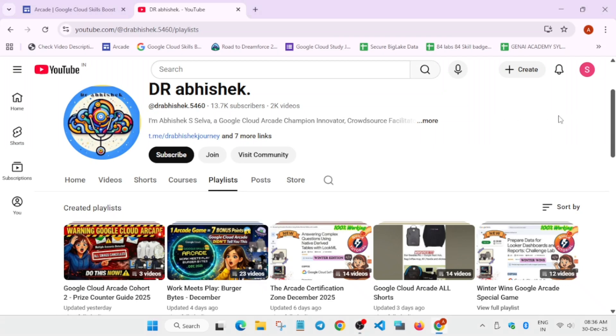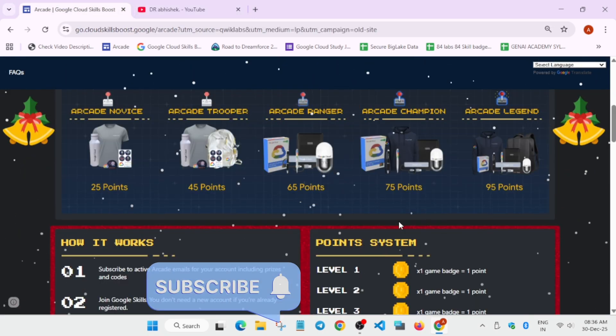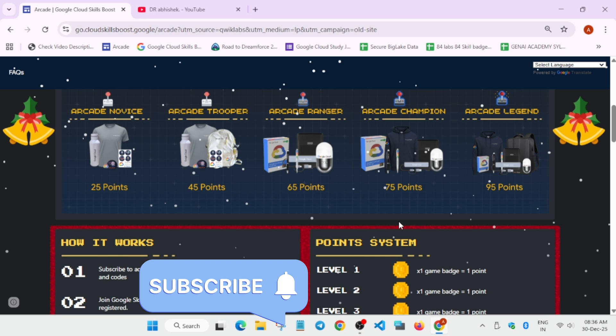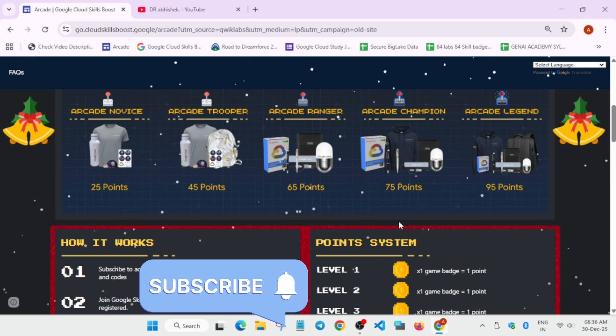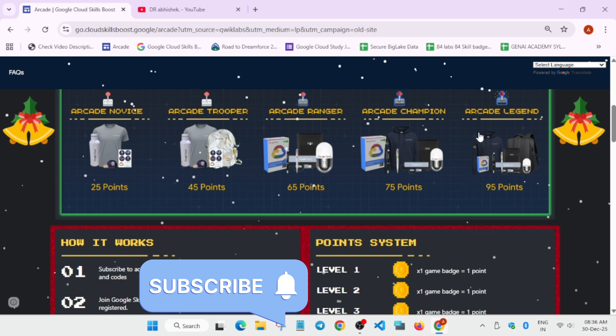Welcome back to the channel, guys. Many people are asking where is the bag in the swag drop. Earlier, the bags were not being shown in the legend tier. What is the difference between champion and legend tier? Finally, the developer has fixed this issue. Now you can clearly see there are bags in the legend tier.